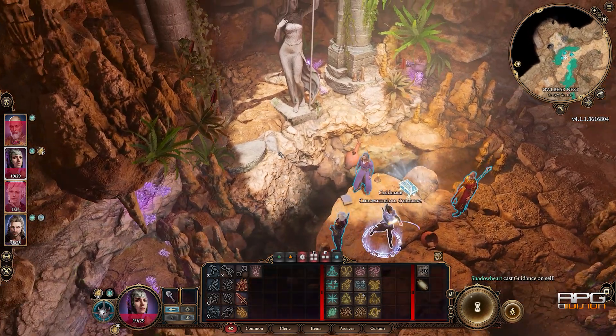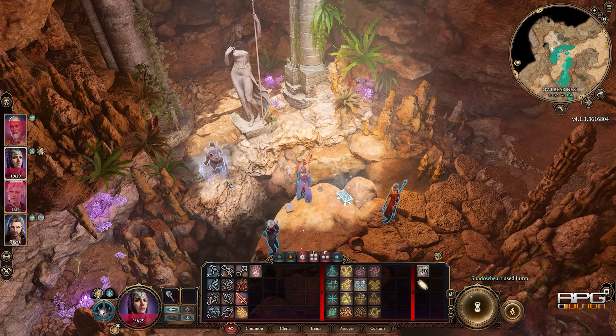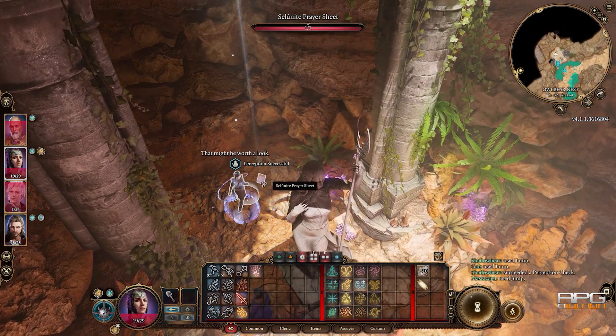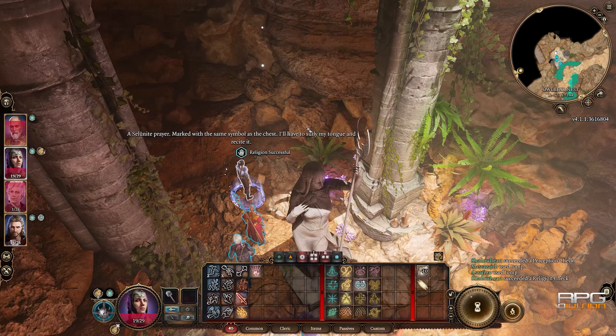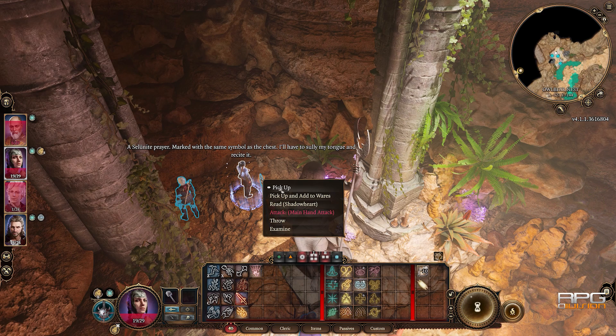Instead, jump across this gap and try to use Guidance or any other thing that could boost the ability checks. You're gonna have to pass first a Perception check and then also a Religion check. The Religion check is kinda more difficult because it has DC 15, at least on Tactician difficulty.